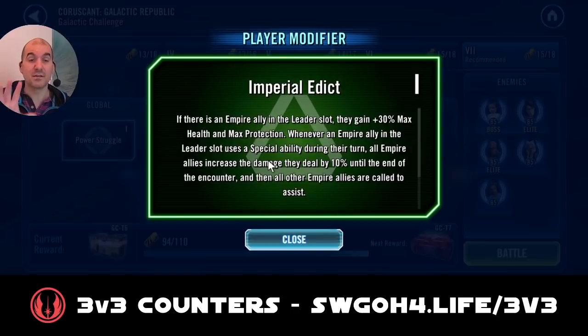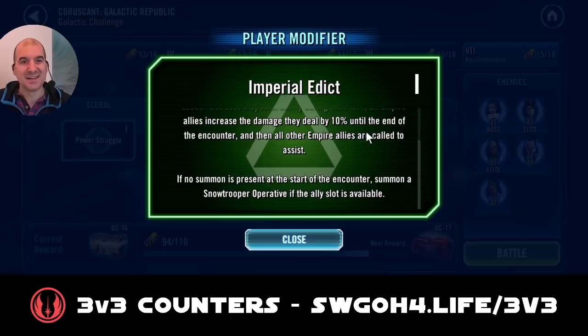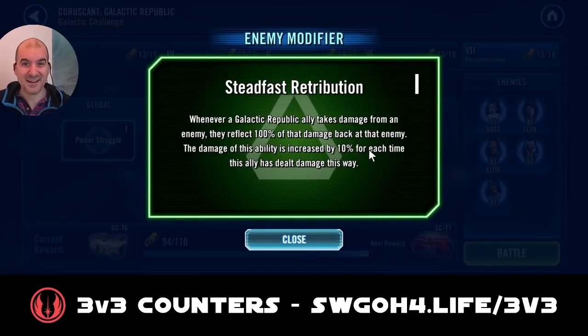The modifier for Empire is brilliant, however, because Imperial troopers don't really work here against Padme, you won't really be able to make full use of it. The modifier gives every Imperial trooper a revival whenever they're defeated, as long as the leader is alive. Also, anytime the leader uses a special ability, everybody is called to assist. Assists are not your friend versus Padme, so while this modifier is really fun and good to use, against Padme and this specific team it's not going to be all that useful.